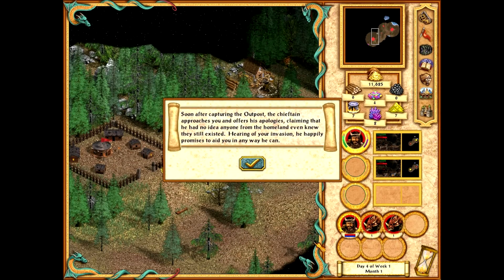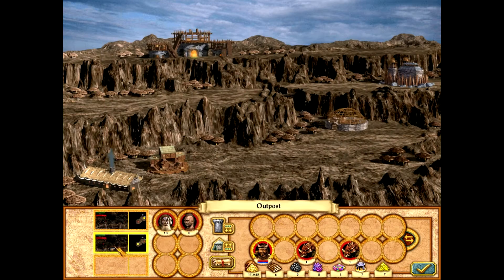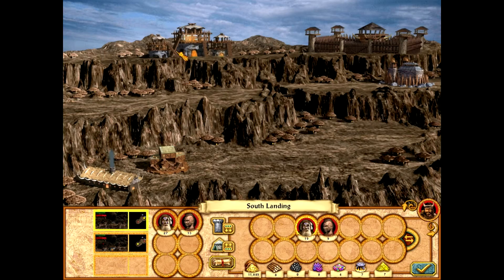Outpost — that's the lamest name for a city. Outpost. So very motivating. In the morning you get up and yeah, you live in Outpost. They have a breeding pen, which is its main redeeming factor. You can get loads of cyclopses out of it. That's great. That's not what I want right now, though.